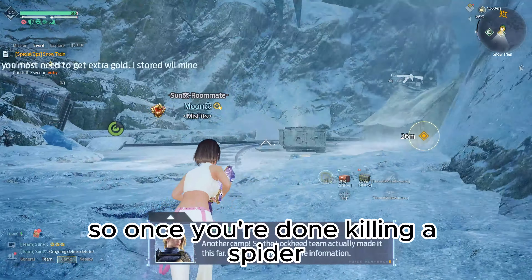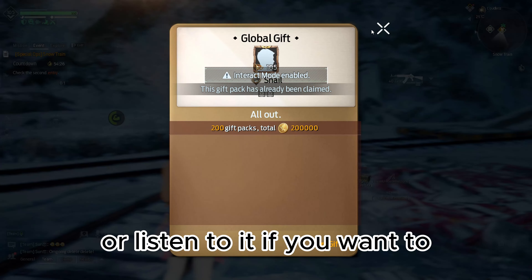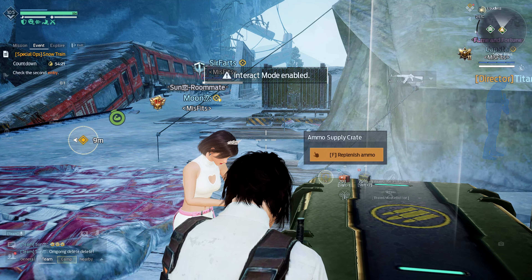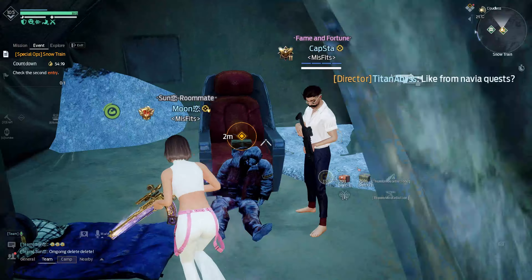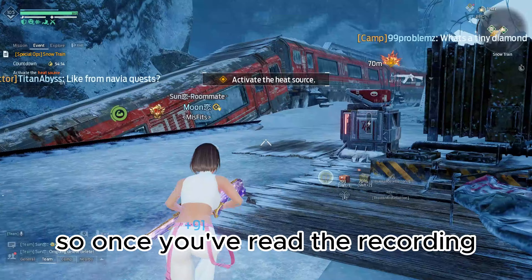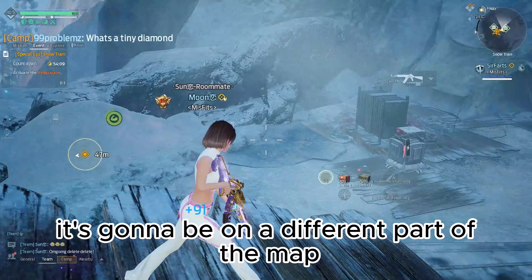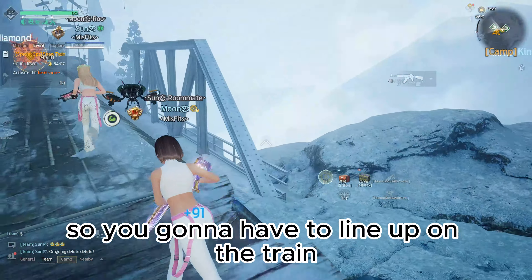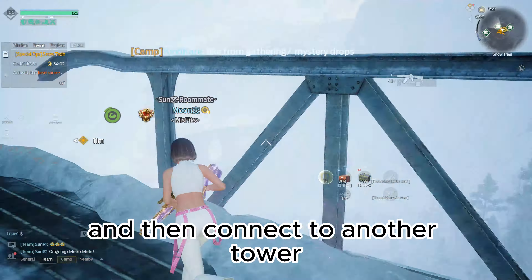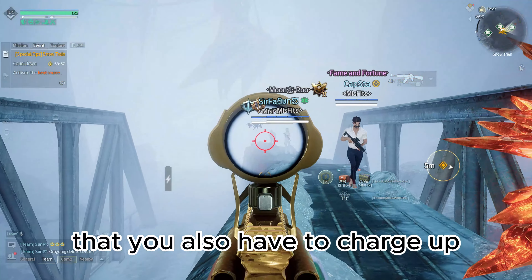Once you're done killing the spider, you just move on to the next area where you have to read another recording — or you can just exit out if you want to. This is the same thing as the last time with the charges, but this time it's going to be on a different part of the map. You're going to have to line up on the train and connect to another crystal and then connect to another tower. On the other side of the train, there's a secret tower over there that you also have to charge up.